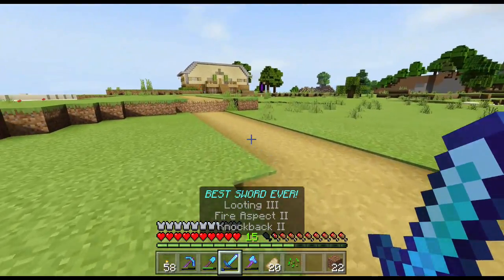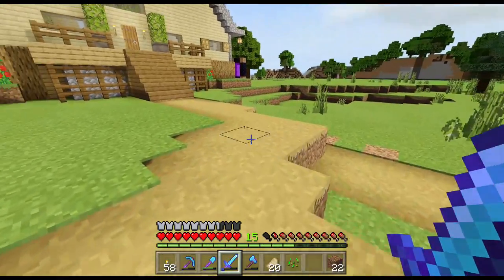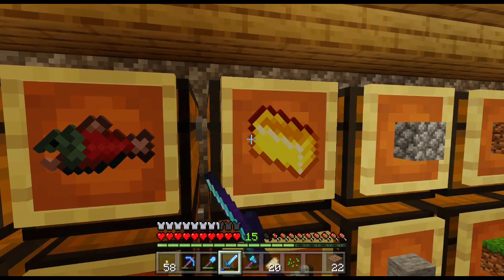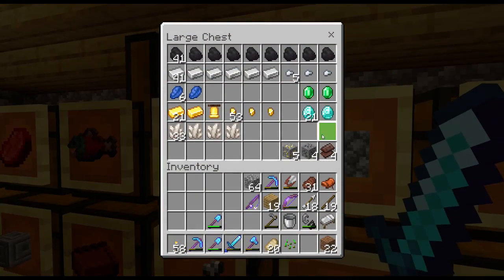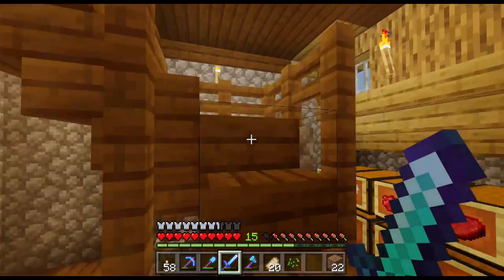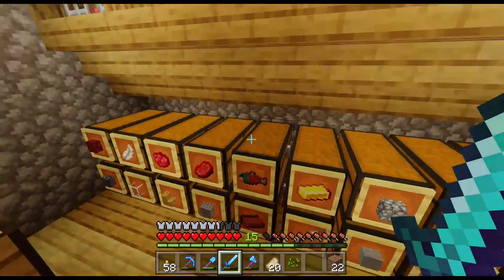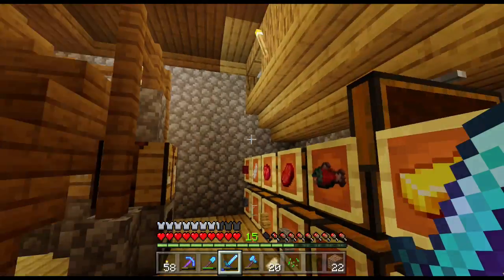We're going to get a smithing table because, that's right folks, I went back to the nether after the last episode when I said I wasn't going to go back for a long time — but I did go back. I made a lot of beds and I've been blowing up stuff in the nether. I found enough netherite scraps to make a netherite ingot. We're going to get that — BAM, we got it. Now we have to go back because I forgot to get iron to make the smithing table.